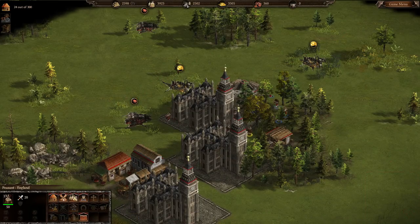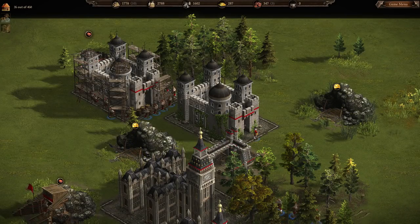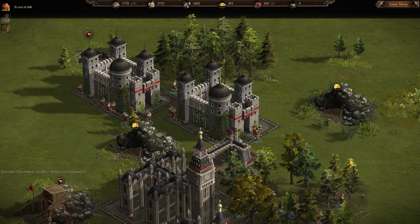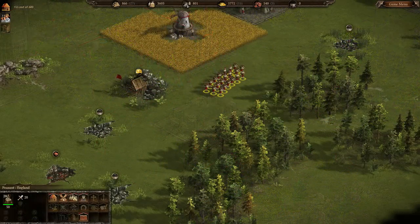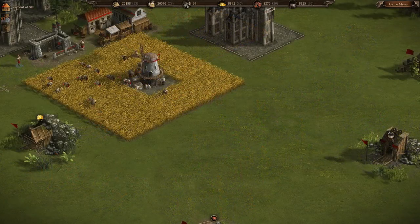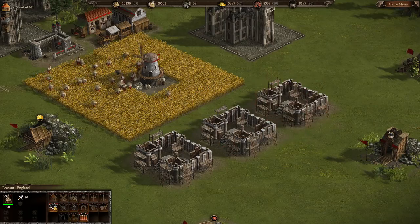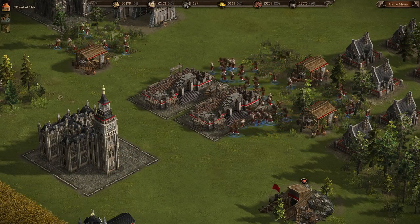The best build order you can start with is to get as many town halls and 17th century barracks as you can. The next thing you should focus on is building all of your gold mines. After that, aim for the diplomatic center and then coal and iron mines. Then you have two options: you can create stables and do some upgrades, or go 18th century and get some more advanced units.